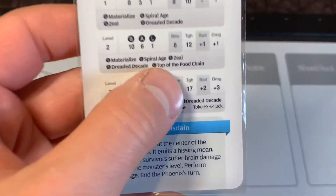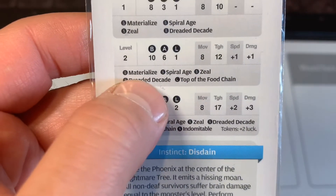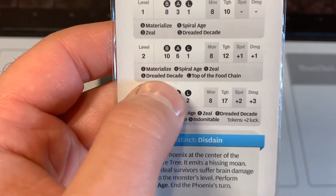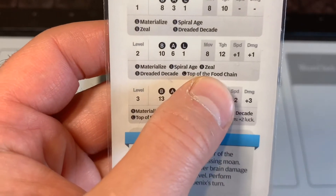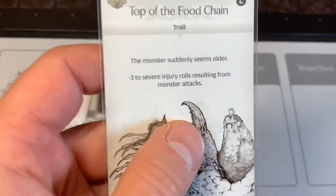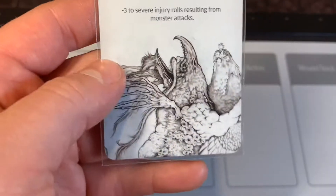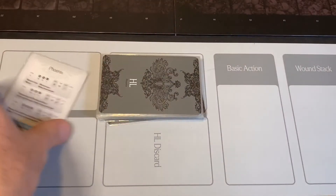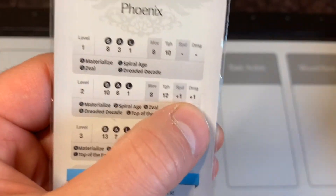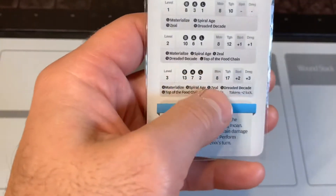Looking at the stats of our Phoenix — we're fighting a level 2. We're going to take 10 basic, 4 advanced, and 1 legendary. It's also going to start with materialize, spiral age, and zeal — the same as our level 1. Also, the dreaded decade is going to be out as well. But it gains an extra one called top of the food chain. This is a legendary card: negative 3 to severe injury rolls resulting from monster attacks, meaning I'm going to be dying even faster. It's going to have 12 toughness, 8 movement, and it gains a plus 1 speed token and a plus 1 damage token.